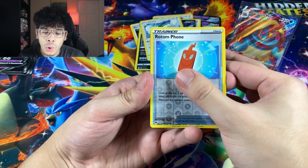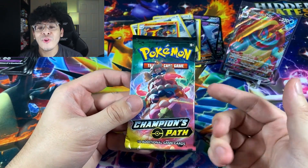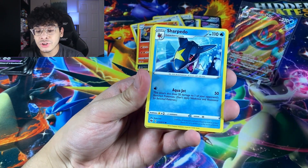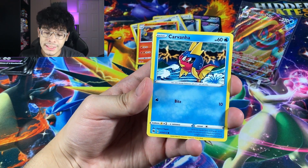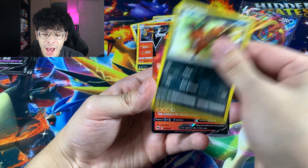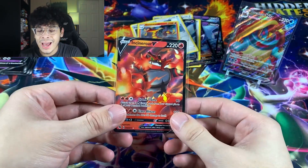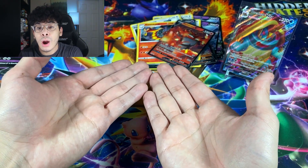So we got ourselves a Carvanha, a Rotom Phone, and the Centiskorch holographic. Next up we have the birthday cake pack. All I ever wanted for Christmas was a birthday cake — or some Champion's Path. We got a Fire Energy — that is a sign! I see something... are y'all ready? It's an Incineroar V Ultra Rare! I thought it was going to be something, and it did match with that Fire Energy, so I was low-key kind of right. It was a sign of a Fire type — maybe not a Charizard, but it's something.